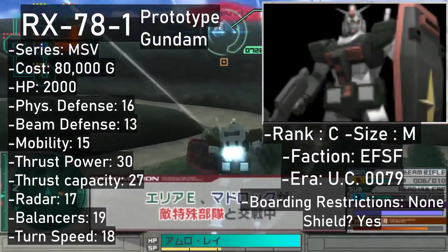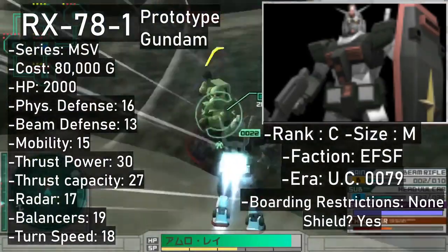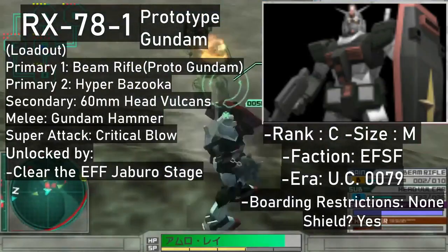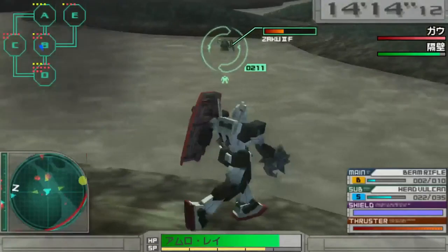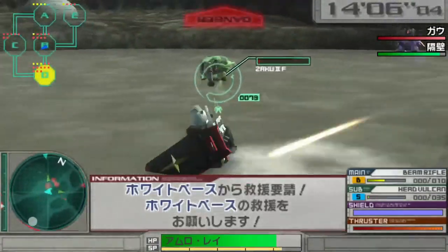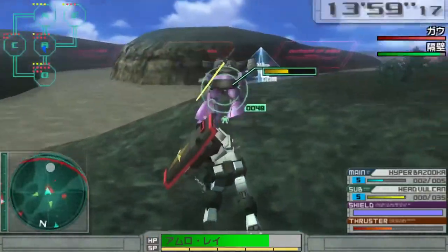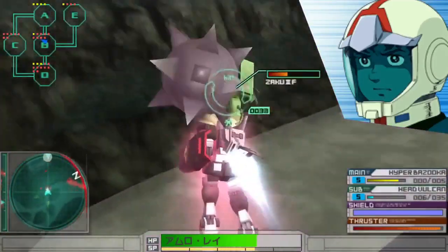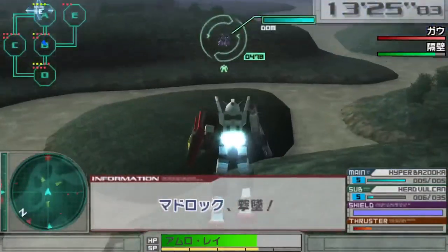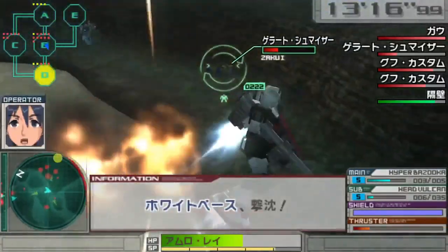Next up is the Prototype Gundam. Think of it as a low-end version of the Gundam, at least stats-wise. This one is a C rank and has a similar loadout to the Gundam, minus the G parts and the napalm. However, it does have a very nice melee weapon — the Gundam Hammer! It's a heavy yet fear-inducing weapon, since the front-dash melee attack can reach even further than the Acguy's heat rods. The super attack also involves the Gundam Hammer, getting much bigger in size — full-on SD Gundam style. The Prototype Gundam can be bought for 80,000, available after you clear the Jabro stage on the Earth Federation side.